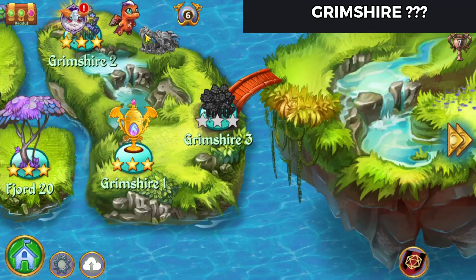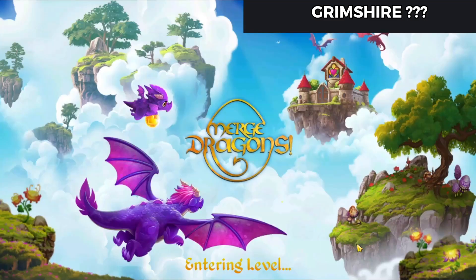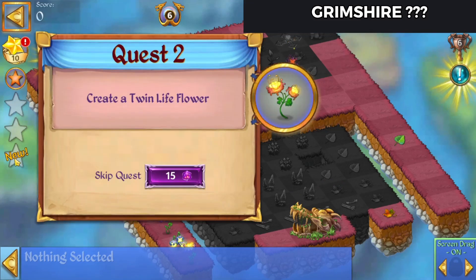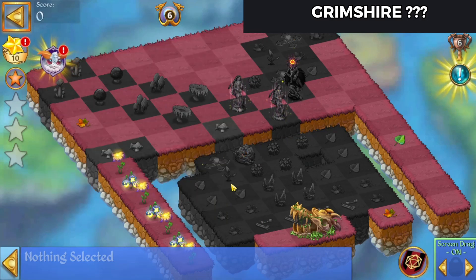Zucura here playing Merge Dragons Grimshire Secret with three question marks. You'll need to have attempted Grimshire 2 to get access to this. We need to create 28 life flower sprouts, create a twin flower and a hero mushroom, and restore the Gaia statue to complete the level.